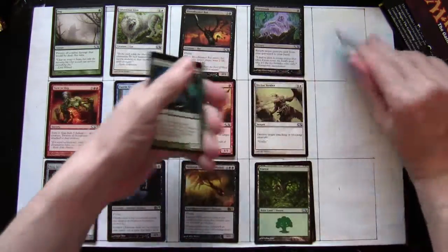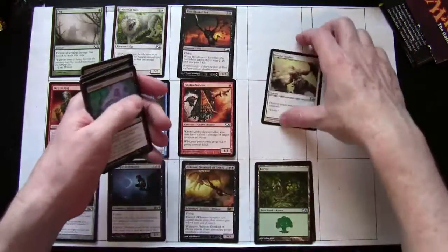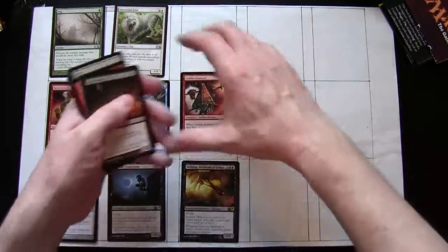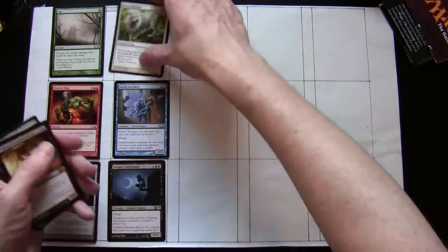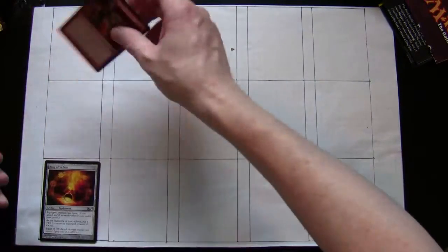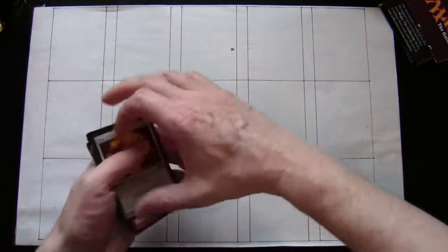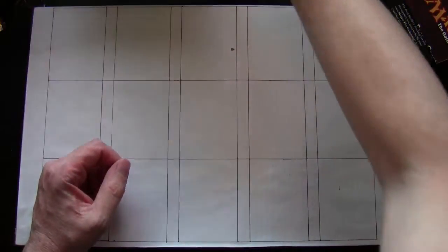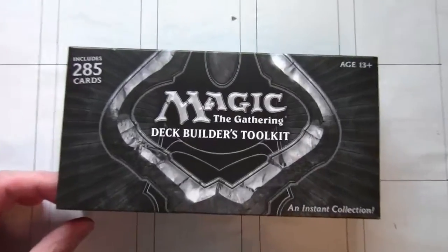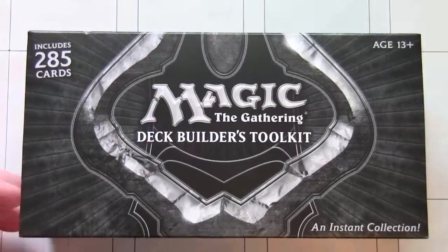So there we have it — that's the most recent Deck Builder's Toolkit, released at the same time as the core set release, making the timing on that much better. Thanks for watching.